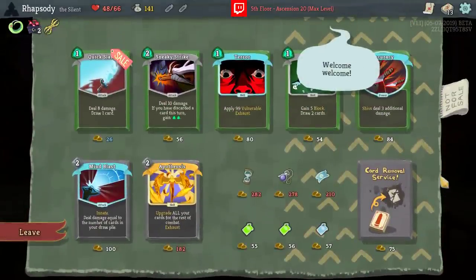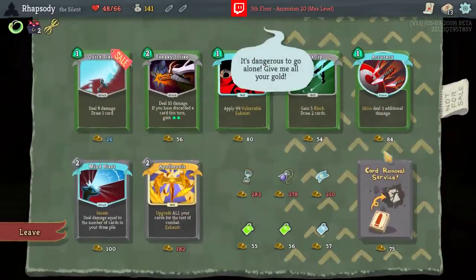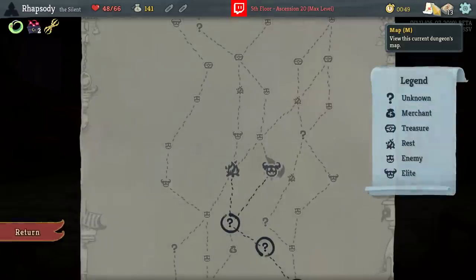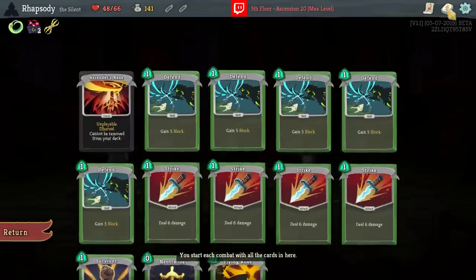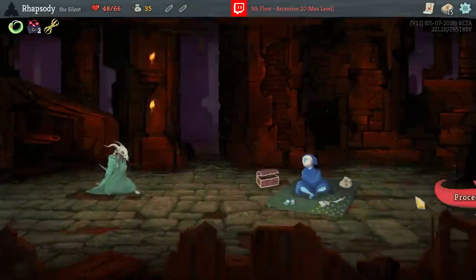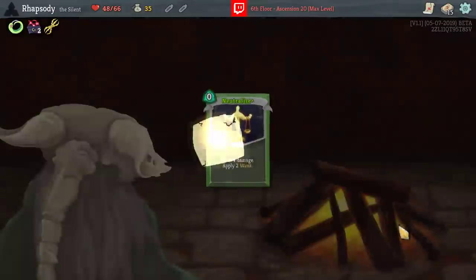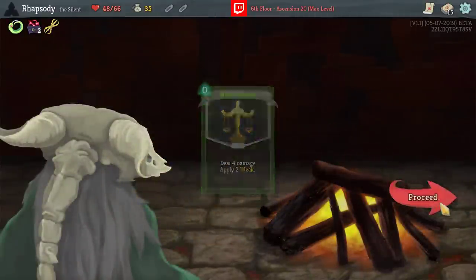Shame not to be able to take the Apotheosis here. Accuracy... Terra Quick Slash makes a lot of sense initially, just for the damage sake. Now I can get 2 upgrades as well. Let's get a Neutralize and a Terra upgraded.